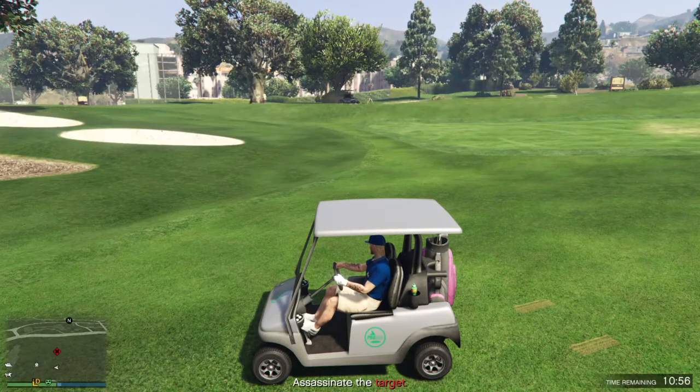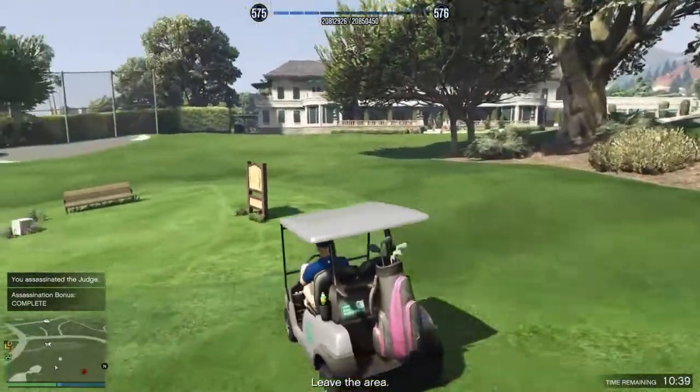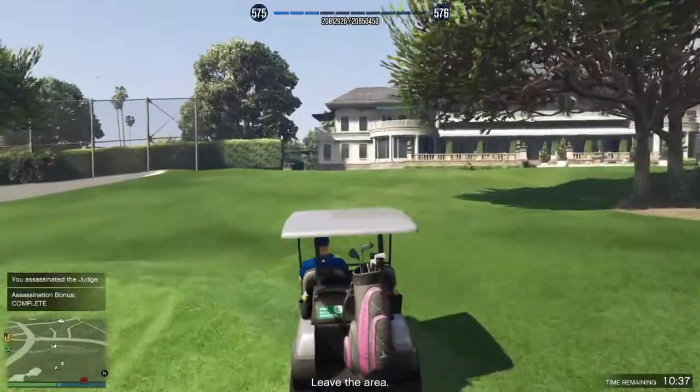This is the same way I deal with the co-founder when you're supposed to drive the car to LS Customs — before the hooker and him leave the hotel, I don't drive the car and hook it up to a bomb, I put a sticky bomb on the car. Assassination complete, and I did not have to go in the backpack. That's my little trick.